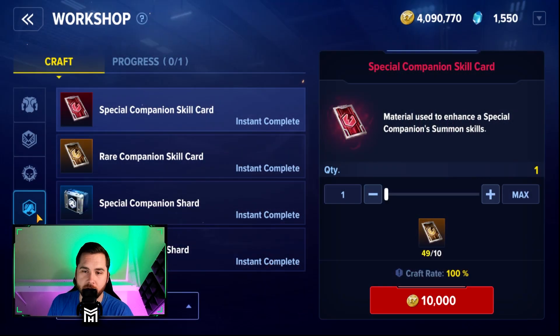In the workshop you actually want to go down to the fourth tab, the companion tab — I'll have it on screen so you know exactly which one you're looking at. I would not use the special companion skill card at all. That is a very expensive rate, 10 to 1 from a rare card to a special one, and there are some very good rare companions that I feel like a lot of people are sleeping on. I'm going to make a video about it later this week on some of the rare companions that could actually be meta in the current dimension duels as well as Omega Wars.